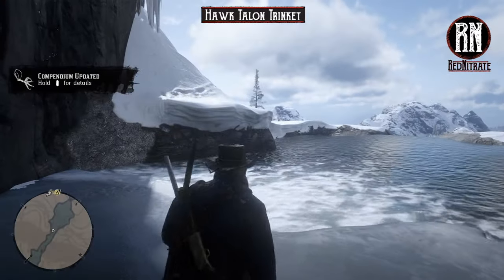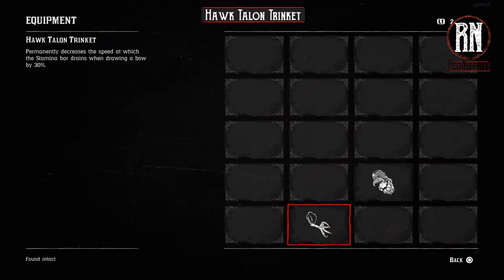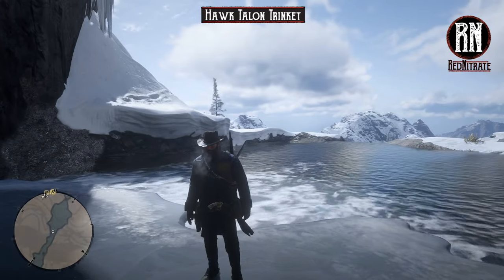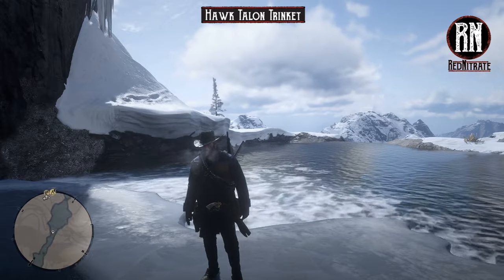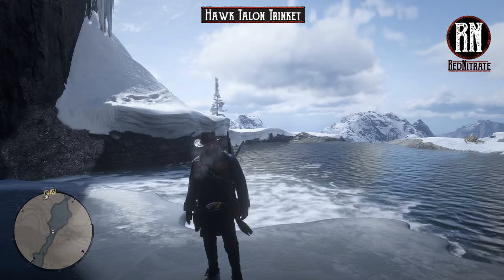Let's give that a little look. Hawk Talon Trinket — permanently decreases the speed at which the stamina bar drains while drawing a bow by 30%. For all of you bow users out there, I'm sure you'll find that pretty useful. Me personally, I don't use the bow that often, so it's not really going to help me too much. But that's what these guides are about — helping all different people with whatever their needs may be. Stay tuned and we'll have another trinket for you.